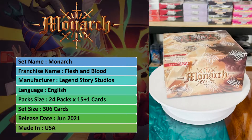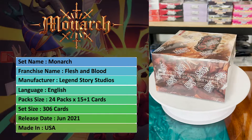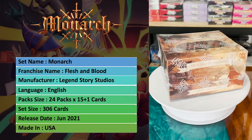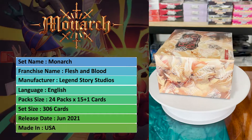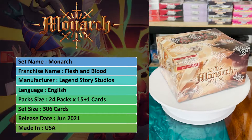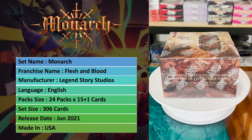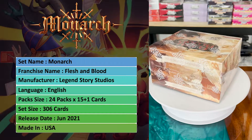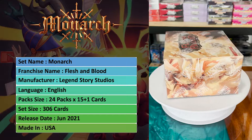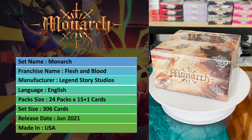Hello, welcome to Pandora's Box. Today I'll be doing the set review for Flesh and Blood Monarch. Monarch is the fourth Flesh and Blood expansion, the IP of Legend Story Studios. This set is in English. The booster boxes come in sizes of 24 packs and each pack contains 15 cards. The total set size is 306 cards, not including the foils. This set was released in June 2021 and is made in the USA.